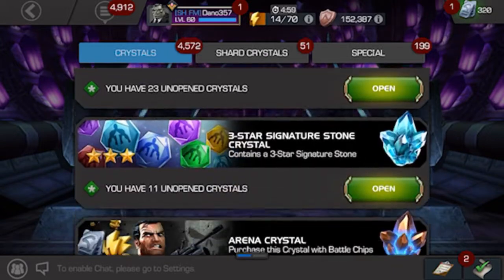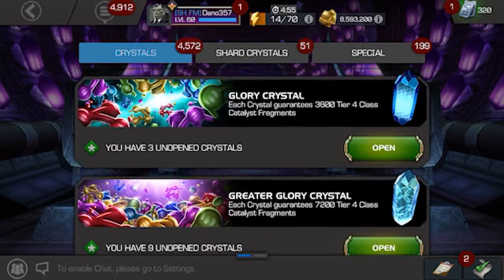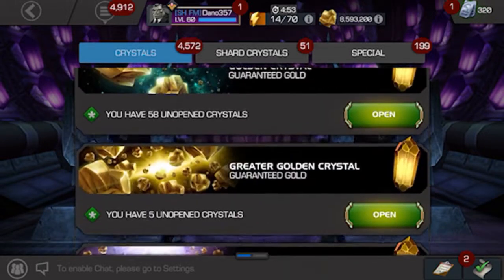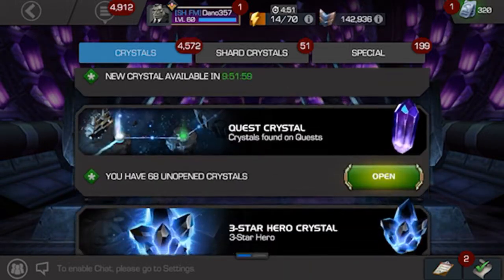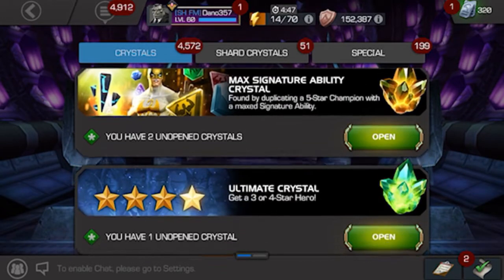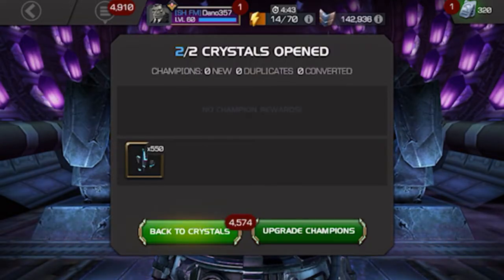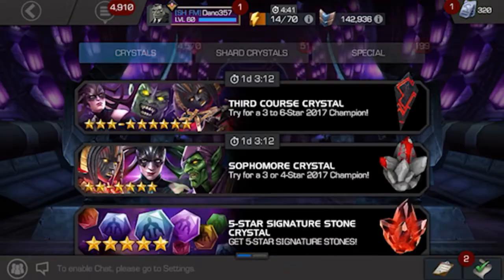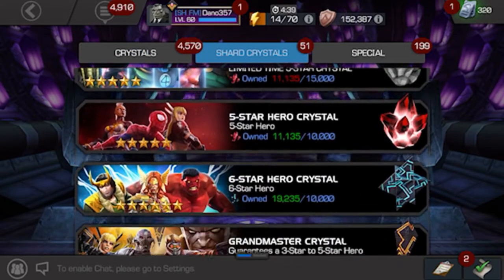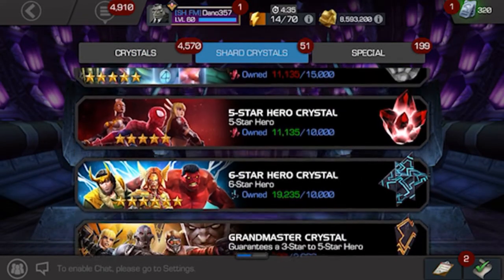Let's go find these max sig crystals real quick. In this insane crystal vault — greater glory, gold, gold, gold, max sig, that's for the dupe. So those are the two right here, I'll just pop these. All right, 5500 six-star shards — I'm actually pretty close to a second six-star!